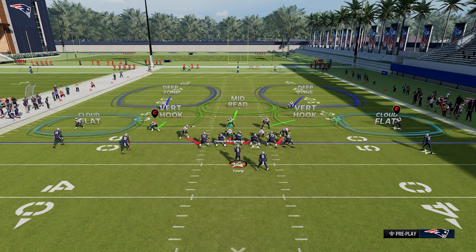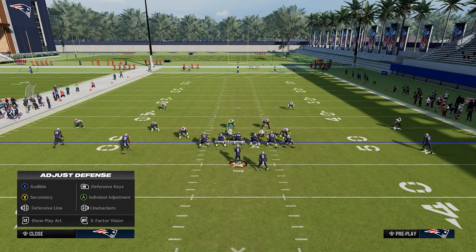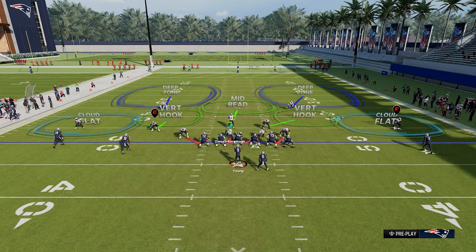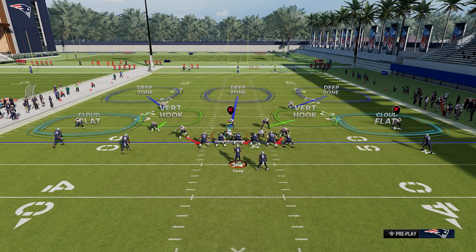If we reset this play — I know it seemed like it took a long time, but that was just because I was showing you how to do it. Watch how quickly we can actually do it: I'll start right now and I'm already finished. I put the middle guy in the deep middle, the safeties in the outside thirds, and my user on the QB spy — all in maybe one and a half to two seconds without having to cycle through each individual player. This is a much quicker way to do it, and now we have an extra two to three seconds to make any other adjustments we'd want. One more time — reset the play, put these guys into their adjustments, and I'm already done without ever having to cycle through each individual player.